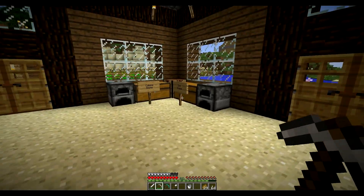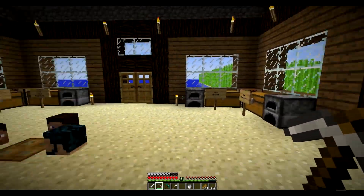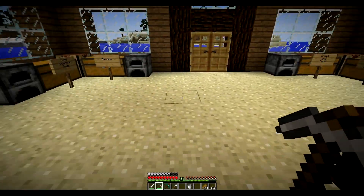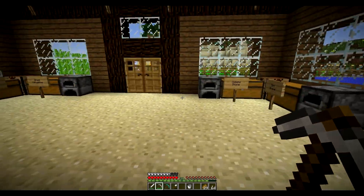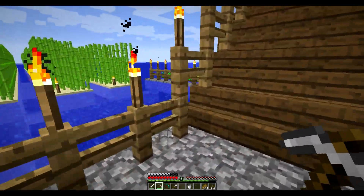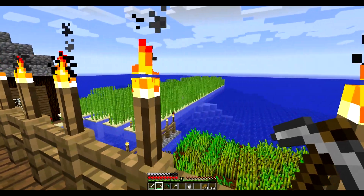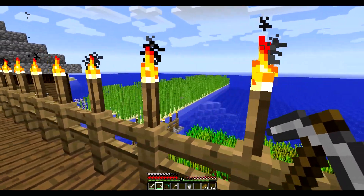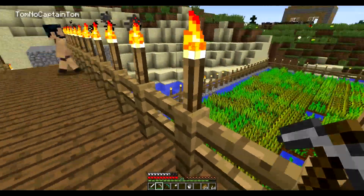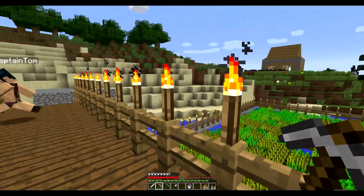If you've got a bit of land or a house that you want to keep from anyone griefing, let Tom know and he'll come and make it yours — no one else will be able to break the blocks, just like how it was at spawn. This is a little bridge I made. We've got enough crops here because at the moment we're just making an enchanting table and an enchanting room. We've got all the paper we need so that's just letting it grow. We've got a massive crop of food, so we've got an endless supply of bread. If you need any of that, let me know.